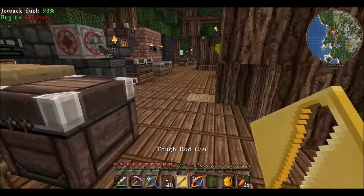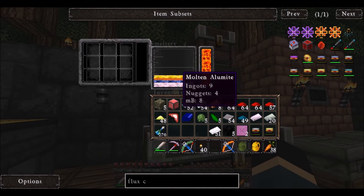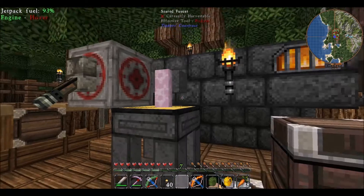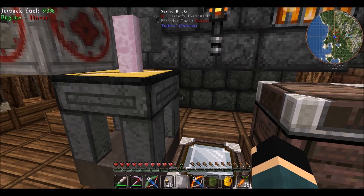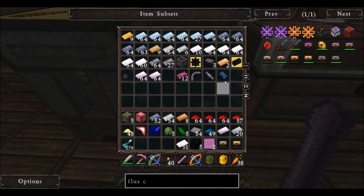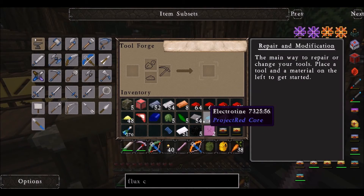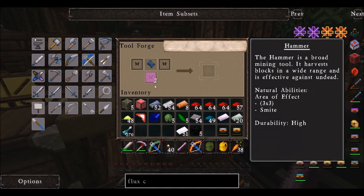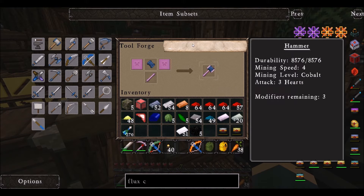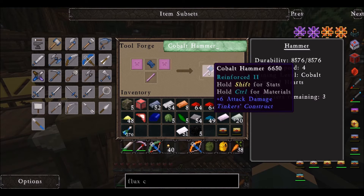Tough tool rod — tough rod, cool. I'm going to make this one out of Alamite. I could make it out of slime, but I don't know what you get out of that and I want all the durability I can handle at this point. Now, this may be a slow hammer, but I can add all the modifiers I need. I did make a cobalt head. I'm going to name this cobalt hammer — let me spell it right. Cobalt. I don't want to spell it wrong.